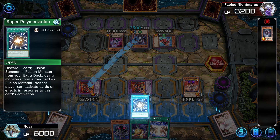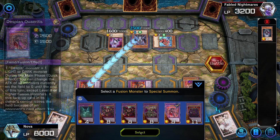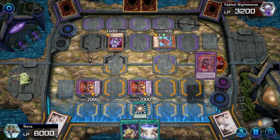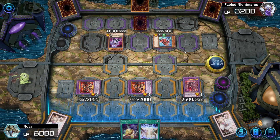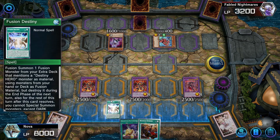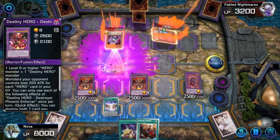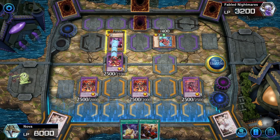They will draw into their battle phase, and I will be forced to activate my Super Polymerization, discarding Aegem Chain, in order to fusion summon using their monster as material. I want to protect my Masquerades, so let's use Dramaturge and their biggest monster in order to make Granguignol. They're forced to end their turn. You can even use Fusion Destiny in order to get Destiny Hero - Destroyer Phoenix Enforcer to our field as well. You can reduce the attack of their monsters to zero with Granguignol, and then just go into battle and win the game.